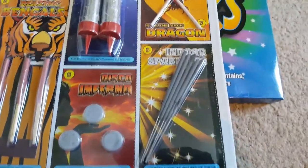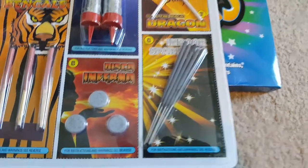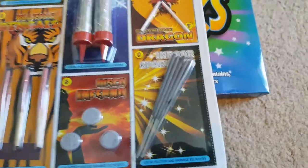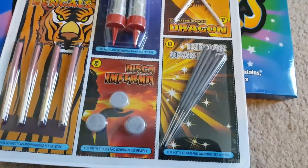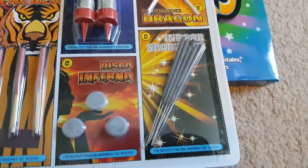Indoor sparklers — pretty much what you'd expect, it's a sparkler that you can use indoors. Just a little 20-second burning sparkler. Nothing overly interesting but quite nice. These are quite good to put on cakes and things. I've used sparklers quite a lot on cakes as well as the ice fountains, which I'll talk about in a second.